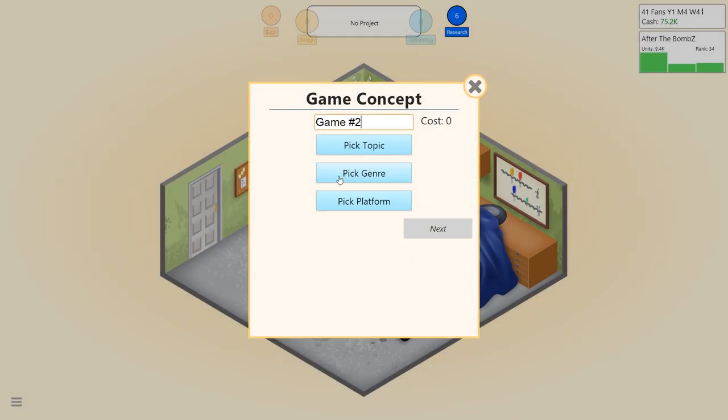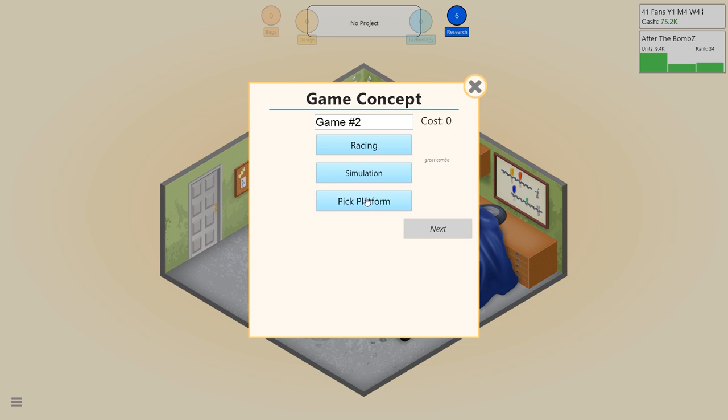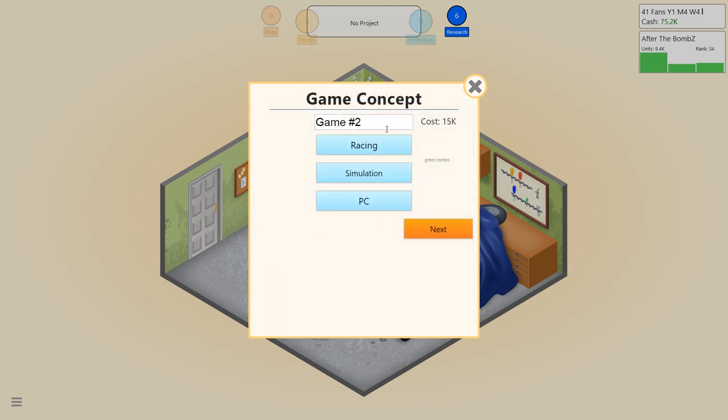So we'll go to Develop New Game and say racing — it's going to be a simulation game, great combo — and we'll put that on PC. You can see this is the G64, which is supposed to be the Commodore 64. I'm not going to put it on there because I know it goes bankrupt in a couple of years. It does follow a rough real-life timeline for certain things. We're going to call this 'Need for Speeds.'